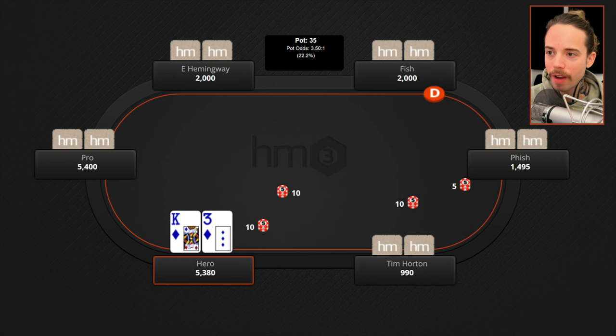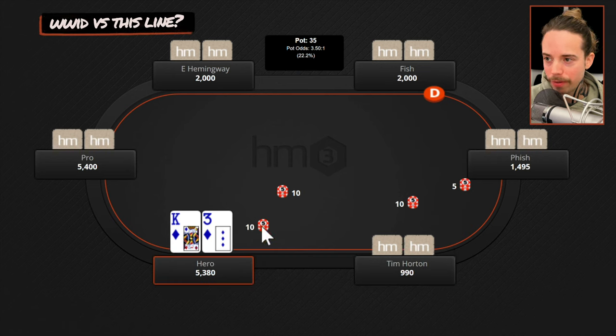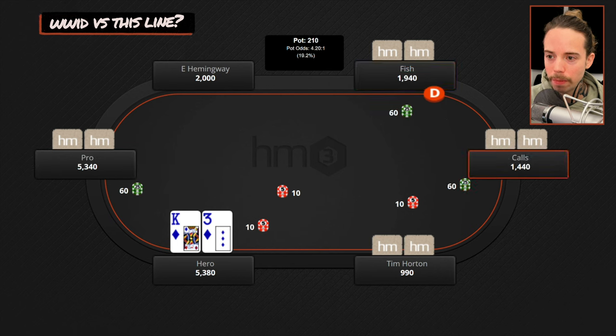Let's jump into examples. First off, we're going to start with 'what would I do versus this line?' We're playing 5-10-20. The villain is a pro under the gun who opens to $60. Fish calls on the button, fish calls in the small blind, and we are in the third blind with a suited king. We're going to come along from the 20.